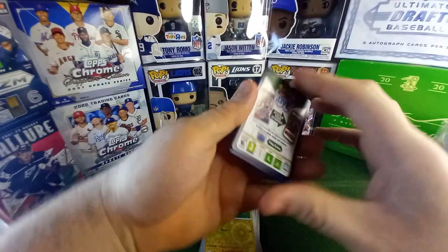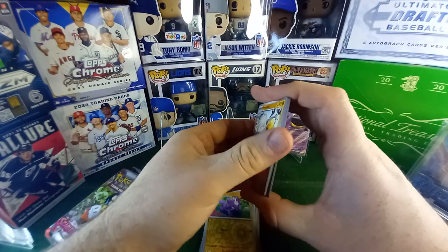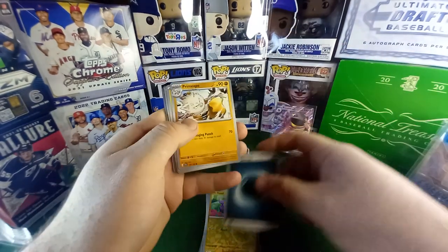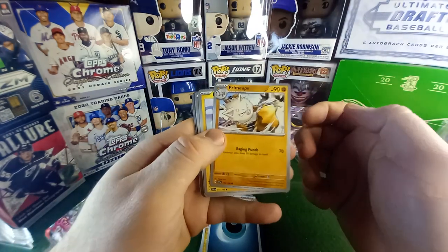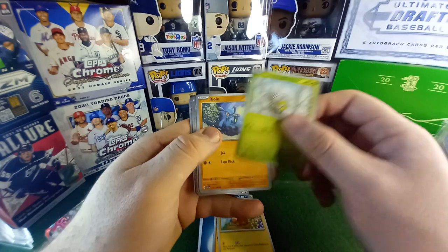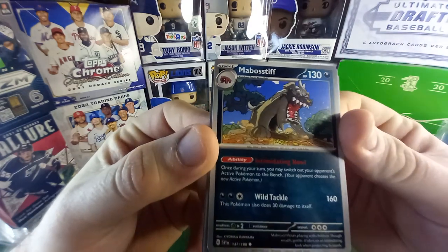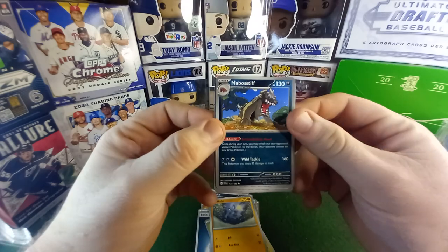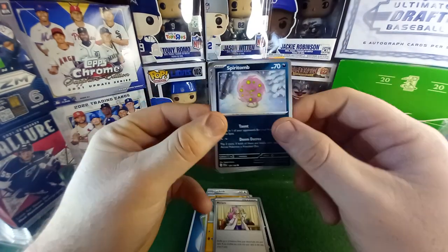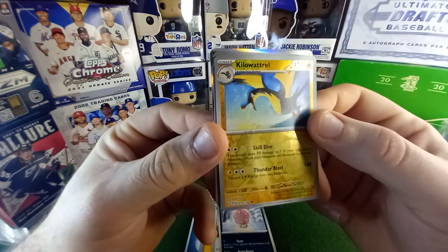Here's the code card. So it's one to the front, basic energy. I'm not too sure on any value here — I'm not really looking at value, it's just the new set, new generation. Felt like opening it. Primeape — I think that's from Sun and Moon. That's a cool looking one. Mabosstiff — it's a bull mastiff, that's sweet, I used to have a bull mastiff. Miriam. Gengar. Kilowattrel.